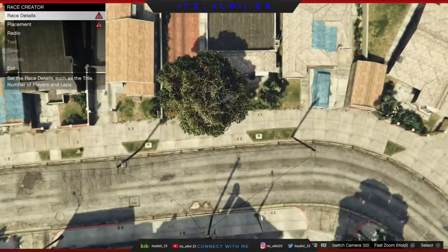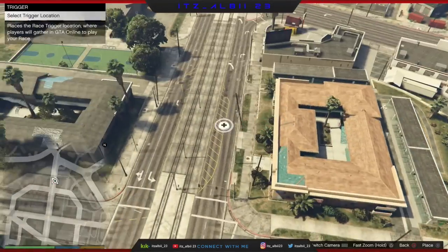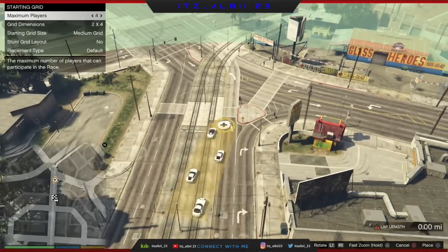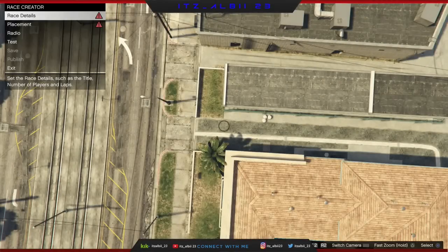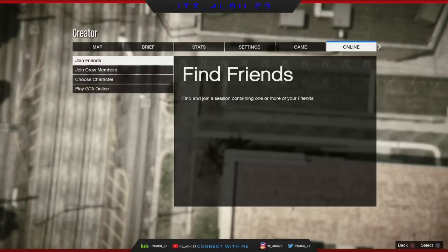Click on create race, then click on land race, and create any simple race quickly — just put two checkpoints or so, as long as you can test the race. Once you finish building it, click X to test the race, then when prompted open the pause menu, go online, and click on any random session.